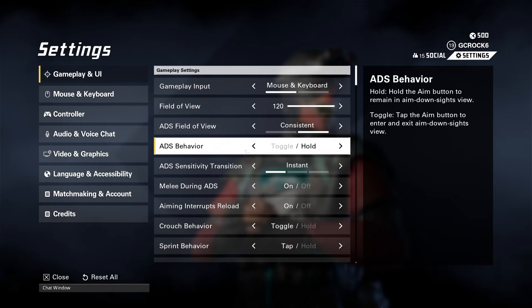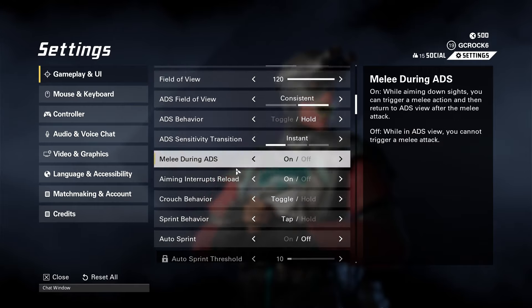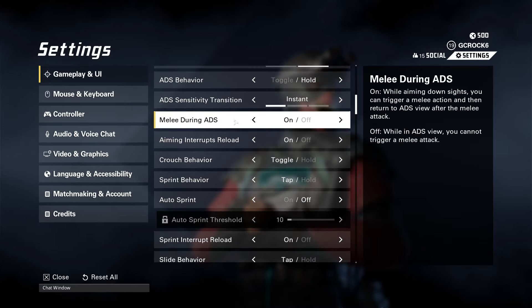ADS behavior — toggle or hold. Most people want to keep that on hold which is the default. ADS sensitivity transition I have on instant, which applies your ADS sensitivity multiplier immediately when you activate ADS — I think that's important. Melee during ADS is by default set to off, but I highly recommend putting that on. It means if someone runs around the corner while you're aiming down your sight you can quickly hit melee while still aiming. So it's quite handy.